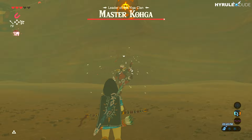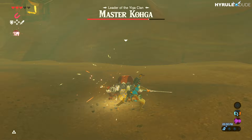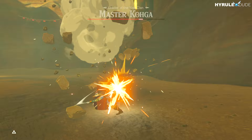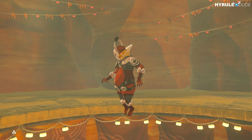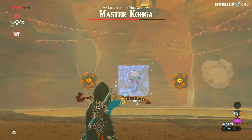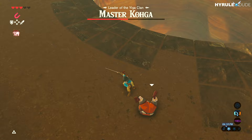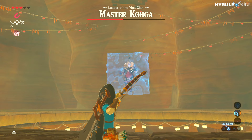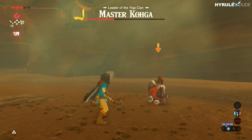He's pretty easy to fight. Take out an arrow — doesn't have to be a bomb arrow — and hit him in the face when he's holding the boulder above his head. It'll drop onto him, then run up and deliver as many strikes as you can. Repeat that two or three times depending on how well you do before phase two begins. In phase two, wait for the boulder to reach the top of his head again, hit him in the face, and he'll hurl toward you — take out your weapon and unleash a bunch of blows.